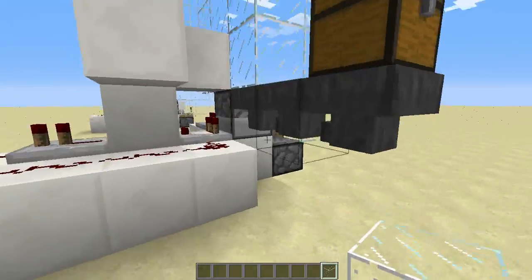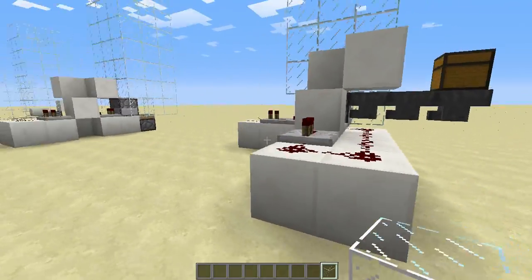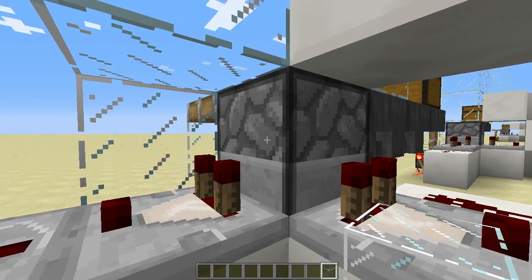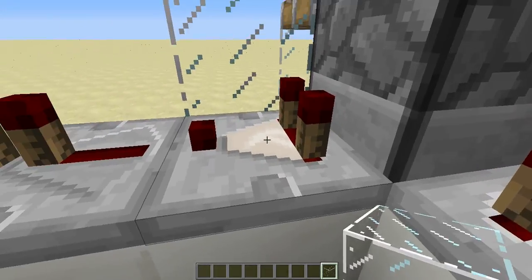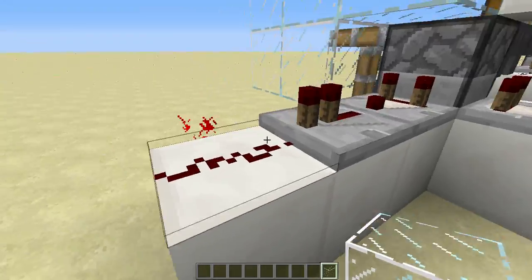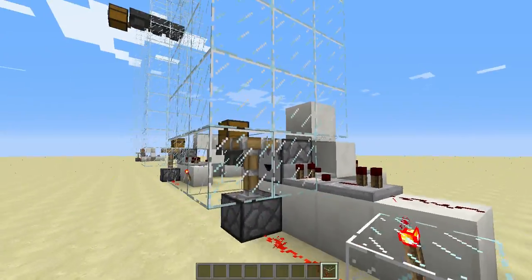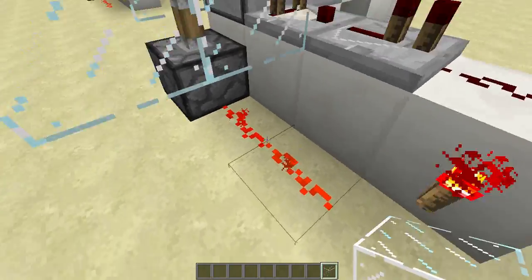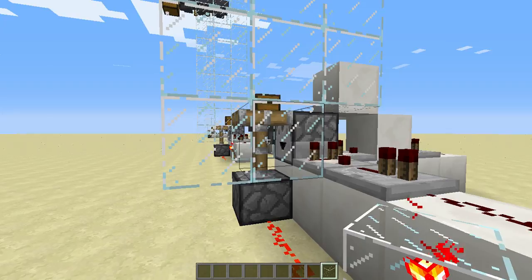So how this system works: this part you are familiar with already. This part just checks if the dropper has items — if yes, it makes the pulse longer with the repeater. And it has to be automatic or it will just break it. Then this torch will be unpowered, the piston will retract, so the items can land on it.